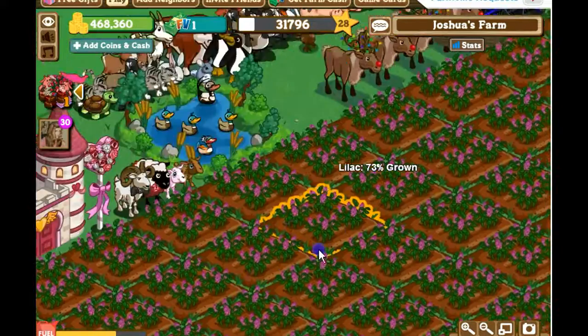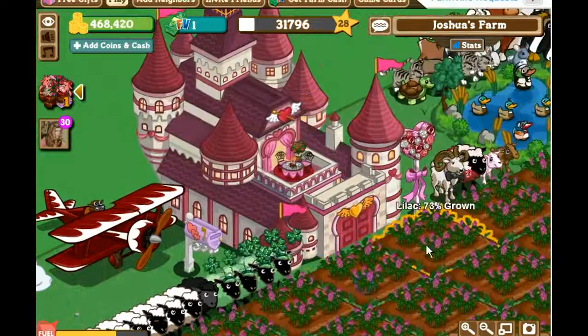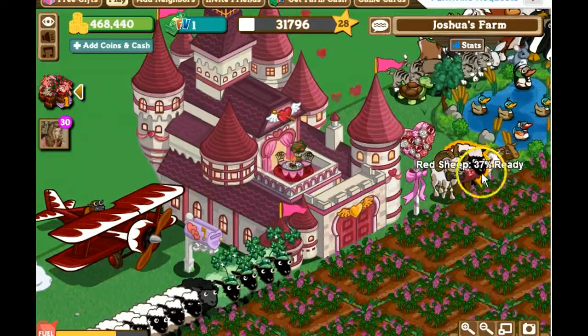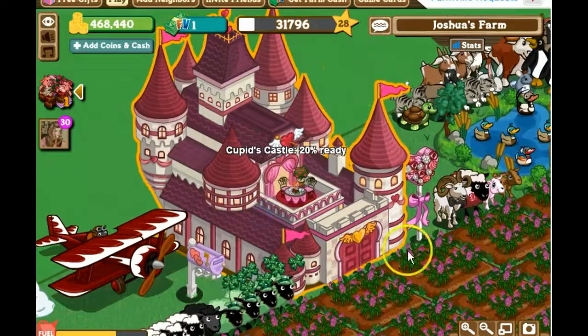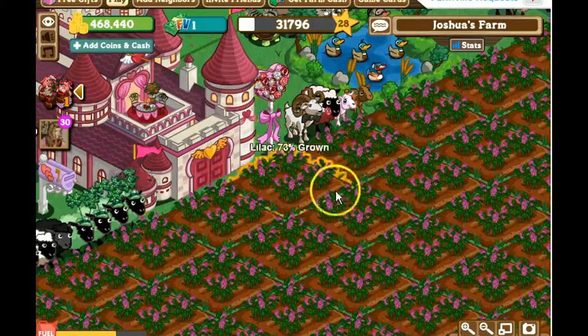Anyway, Valentine's Day is just around the corner, and as you can see I have my Ram, my Gentle Ram, my Red Sheep, and my Pink Lamb, my Valentine's Mailbox, and my Qubit's Castle - second stage, I built it twice. And my Pink Rose Stand.